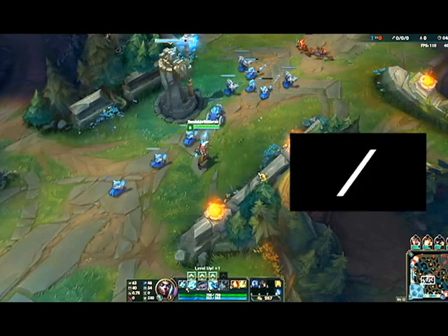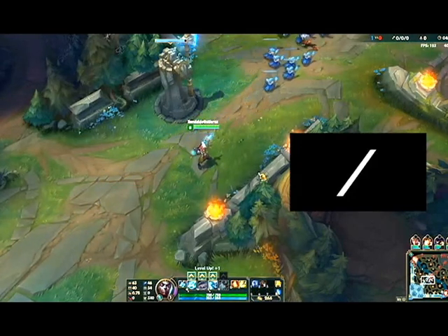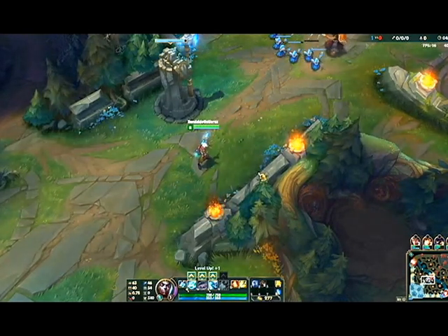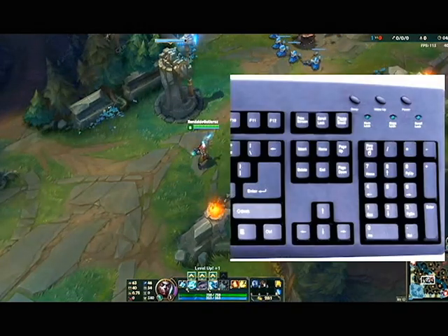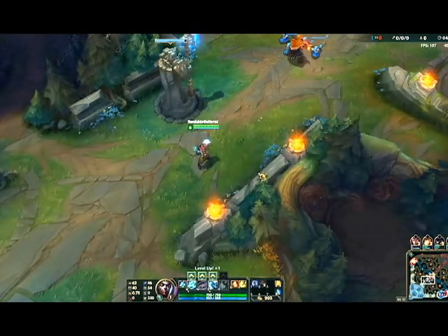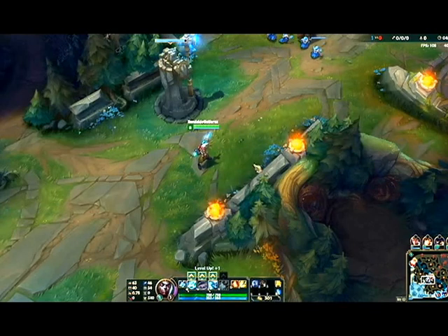On my keyboard — I'll post a little image here — there are two forward slash keys. One is beside your shift key, but that's not the one. The other is on your numpad, right above the 8 key. I happened to hit that and it toggled away from the hardware icon back to the normal mouse cursor.